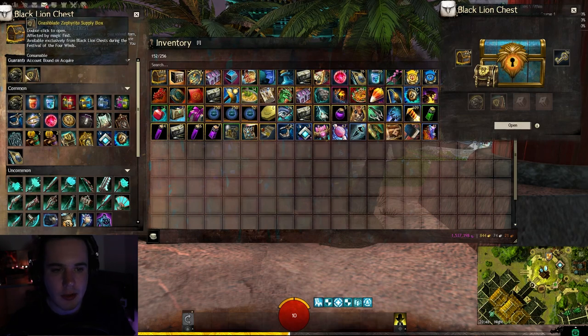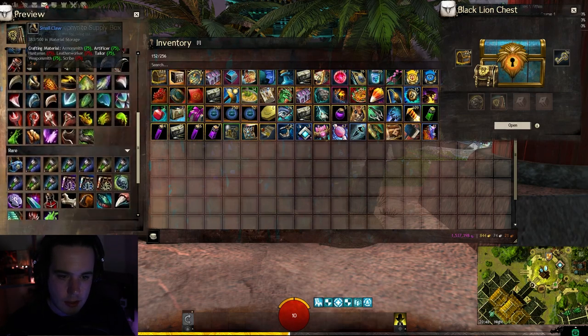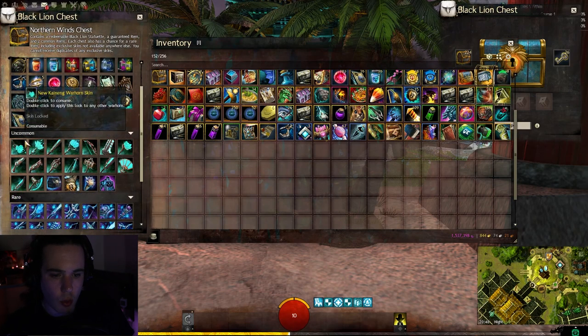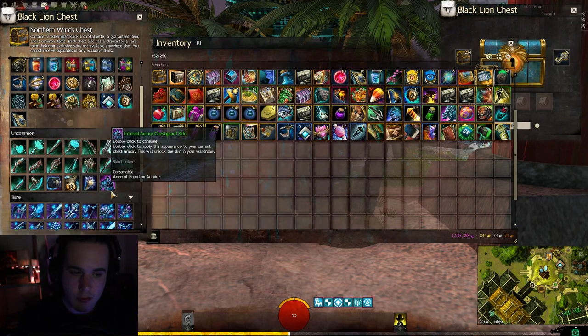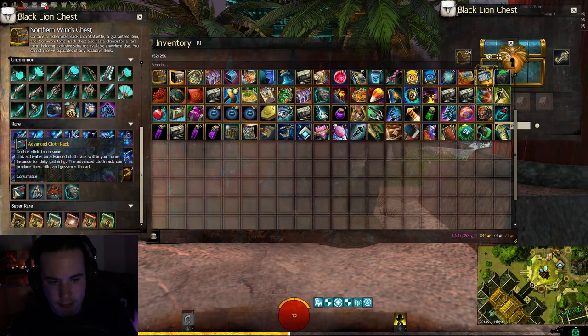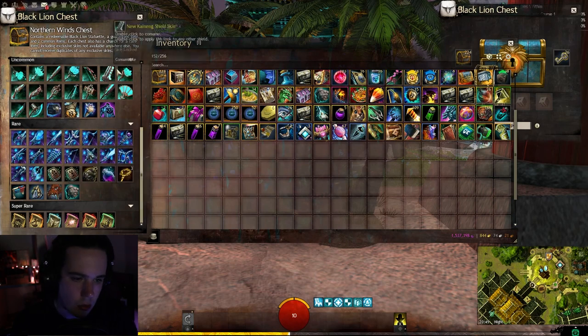Our guaranteed item is the Nashblade Zephyrite Supply Box, which is the Festival of the Four Winds gear. There's some Zytaffy left over as well. There's also a chance at all these lovely infusions. We have the new Kynan weapons in the uncommon slot, the Roundtail Dragon J-Bot still in the chest, and the Infused Aurora chest guard. In the rare slot we have the Foxfire weapons as well as the Glyph of Unbound and Glyph of Herbalist. The nodes this time are Advanced Cloth, Platinum Mining, Elderwood, and Orion Truffle.